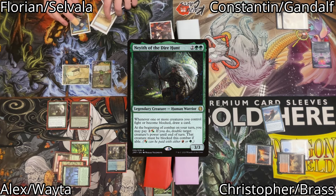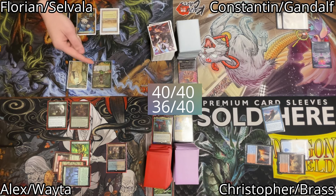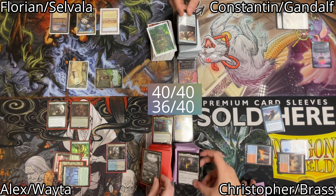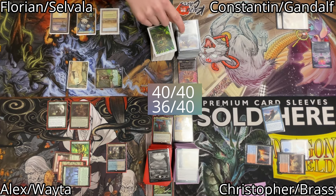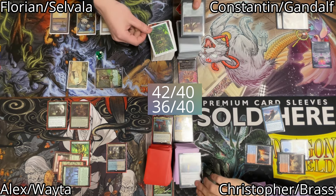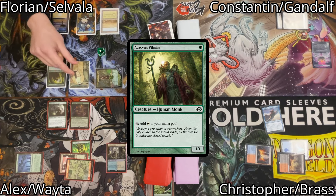Florian untaps, draws, plays a land for turn, and uses his commander to Parley. We all reveal the top card of our library and 2 non-land cards are revealed, so he gains 2 life and 2 green mana. We all draw those cards. He uses one of the green mana to cast an Avacyn's Pilgrim. Afterwards he passes the turn.